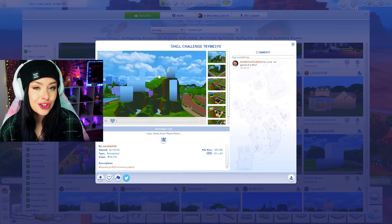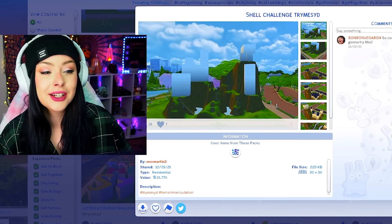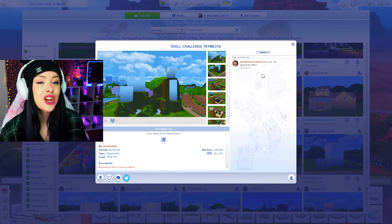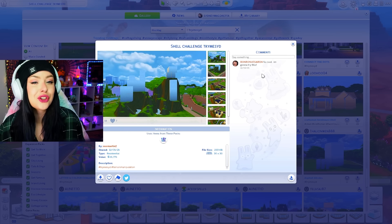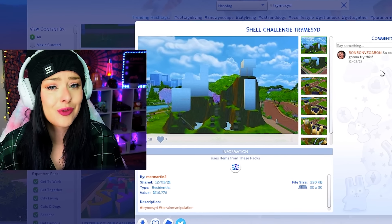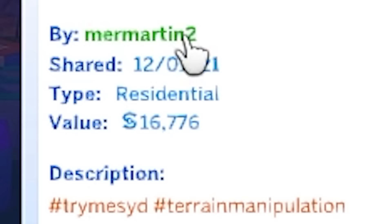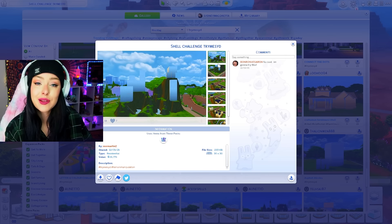This is like a terrain manipulation shell challenge. I've never done anything like this before, and basically it's exactly how it sounds. I can't change the walls and I also can't change the terrain, which is very, very difficult. Terrain manipulation in the Sims 4 is like the worst thing ever, basically for me personally. Anyway, this was created by Mer Martin 2 on the gallery and we're going to download it. We're going to do this today.